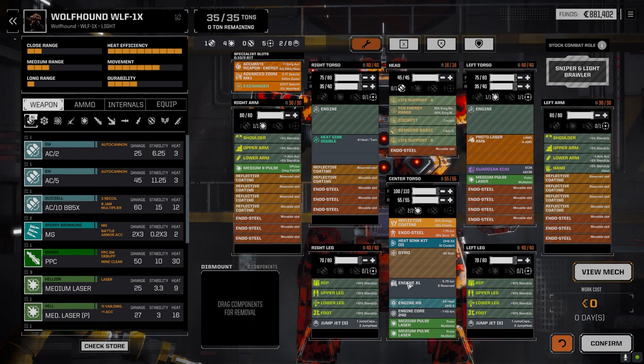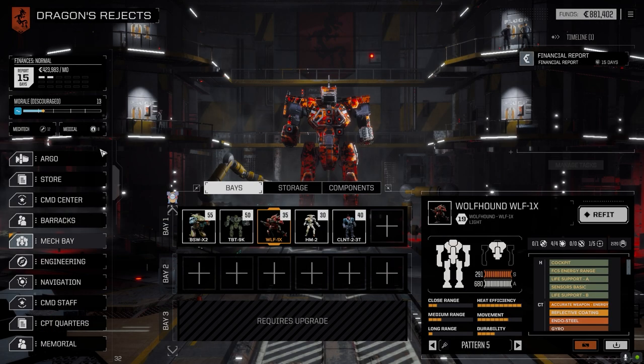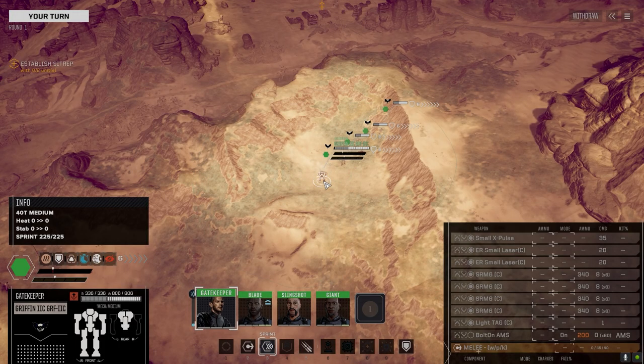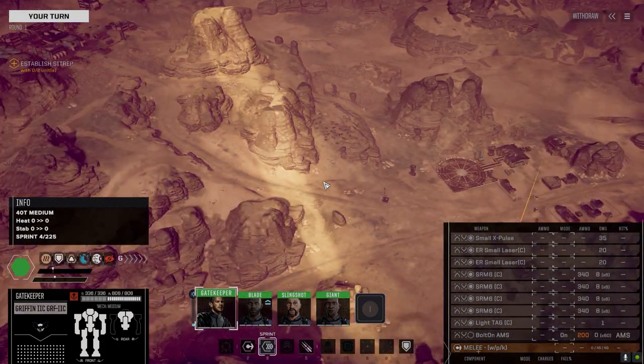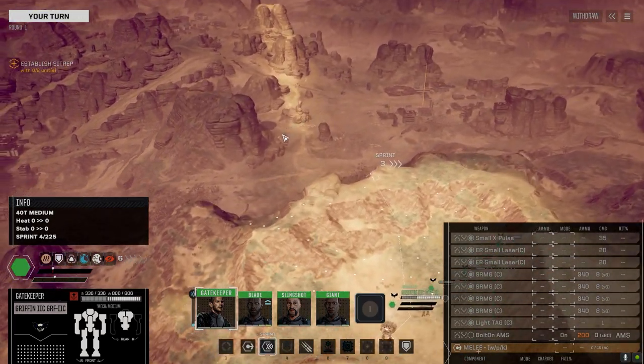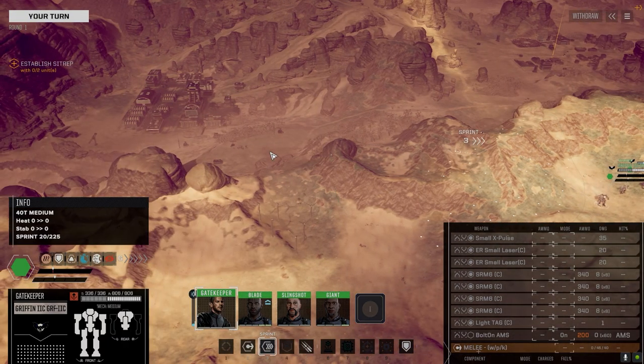We've also got the Guardian ECM on the Wolfhound. Alright, let's hop in and check out what the Night Gaunts are up to. We knew it wasn't going to be long before the other warlords decided they were going to push our territory, so we better check out why this base has gone dark.